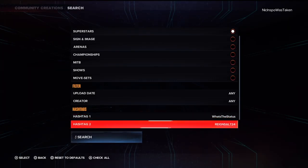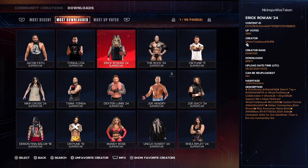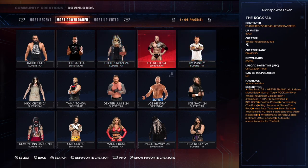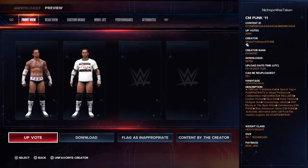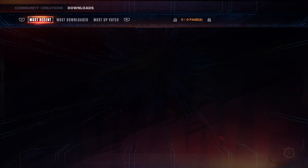The two hashtags I use are What's the Status and Reigns Alt 24, so I'm going to hit Search and toggle over to Most Downloaded again. I actually can't find Roman Reigns' thing right here, so I'm just going to click on a Superstar and, because this is made by What's the Status, toggle over to Content by Creator and look into the Most Recent section.